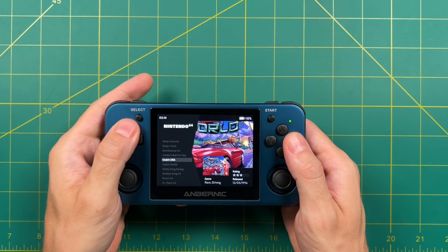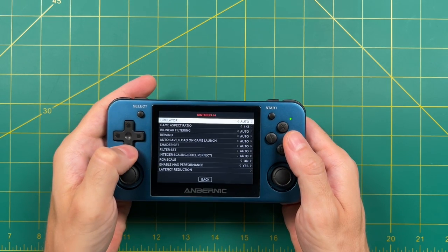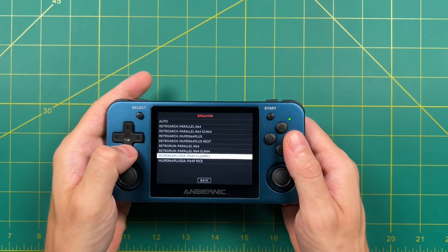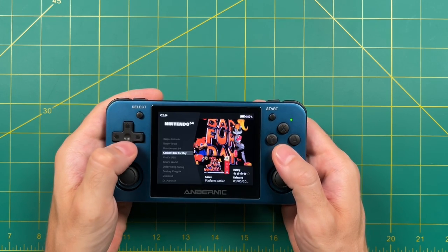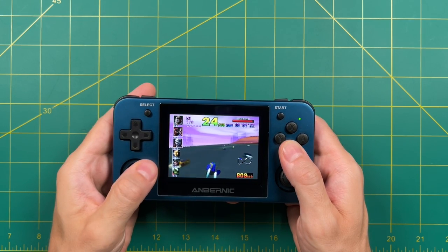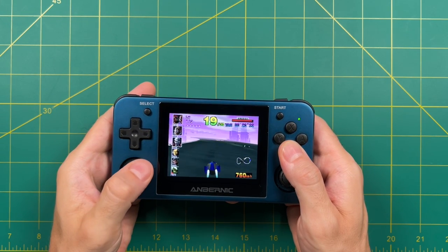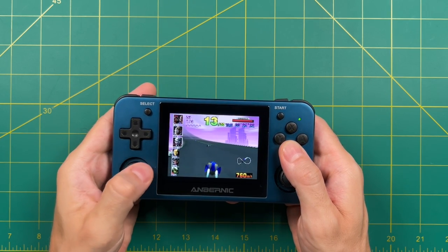Another important thing with certain systems is choosing the right emulator. For Nintendo 64 this can make a big difference in performance. In Advanced System Configuration you'll see four different RetroArch options, two RetroRun options, and two different standalone emulators. The one I prefer is standalone Mupen 64 with the RICE backend. This emulator won't show frames per second, but from the music you can tell the game is running at full speed — this is about the best N64 performance you'll get on any firmware. Another firmware I like on this device is ArcOS, and it runs the same emulator, so performance between the two is about equal.